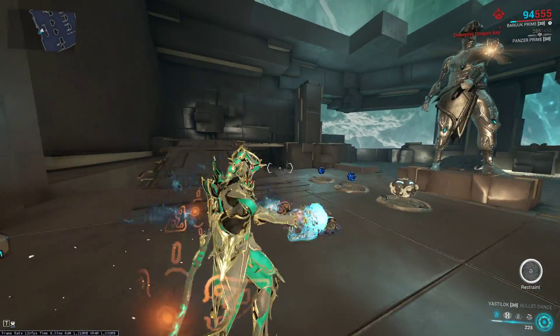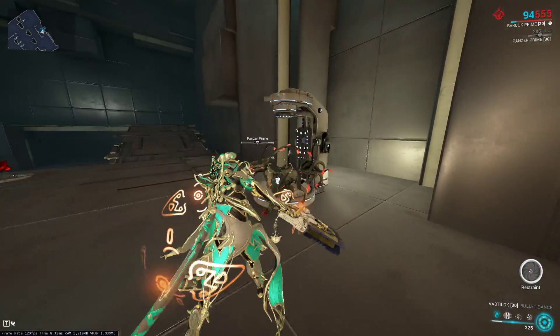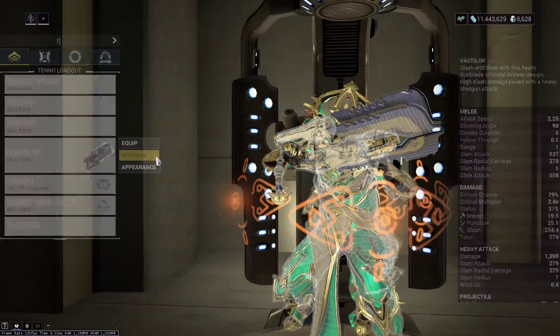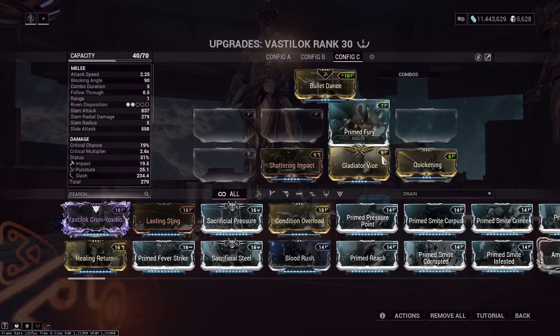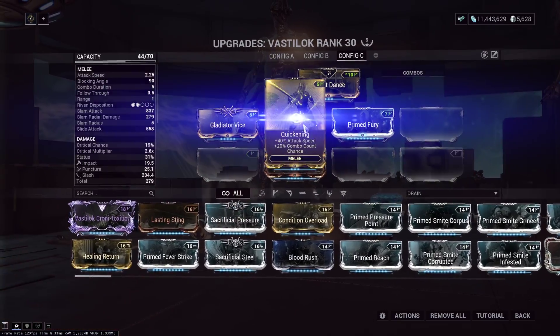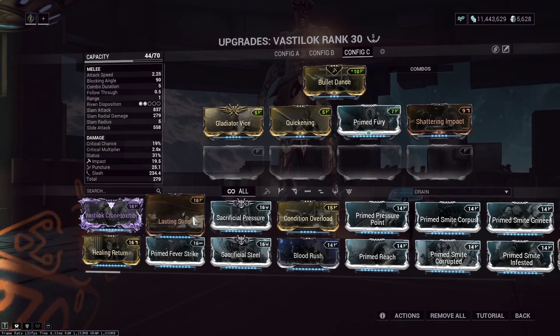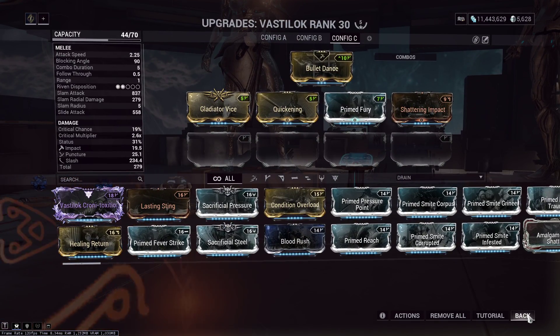There are two main purposes for this weapon, and I'll discuss the Eidolon one first: use it for armor strip. On Eidolons, it is the fastest strip in the game. Shattering Impact, attack speed mods — pretty basic. You just full strip the Eidolon all the way down to zero if you're modding for that.